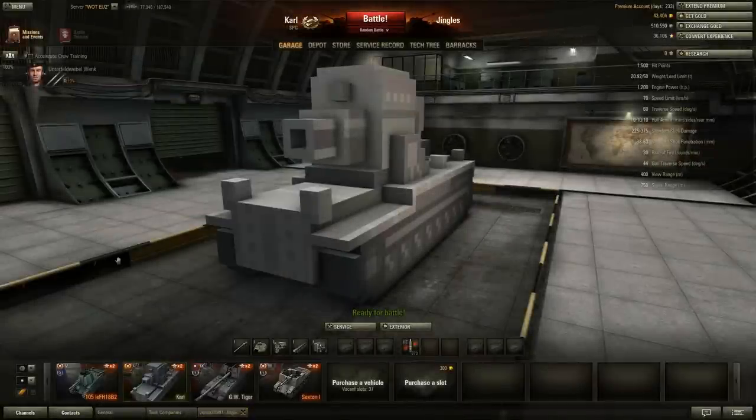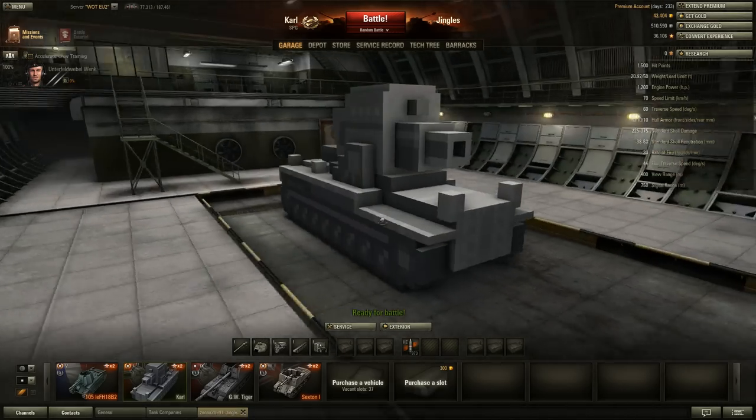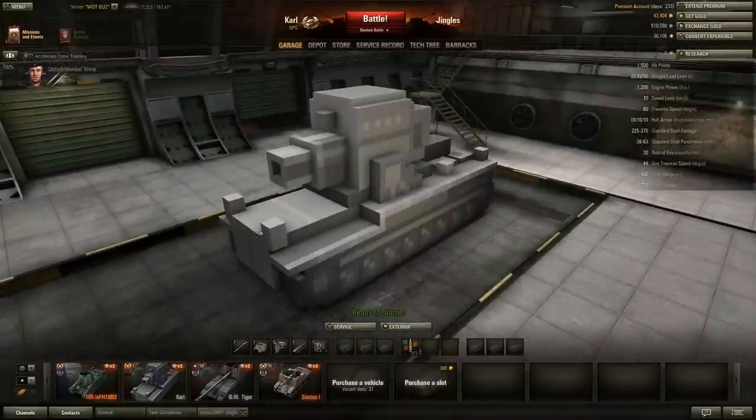I can't help but feel that Wargaming haven't really lived up to their usual high standards of modeling and texturing when it comes to the Carl, but it's difficult to be too critical. It is after all a free premium tier 1 vehicle — you don't have to spend any gold buying it — and yet there are certain aesthetic issues with the model and texturing that detract from the overall appeal.